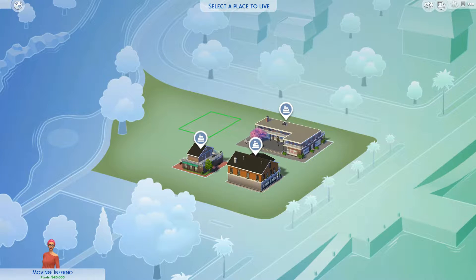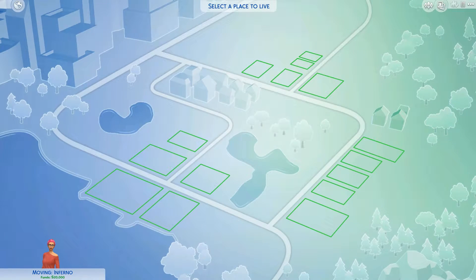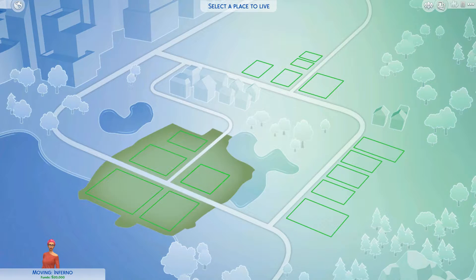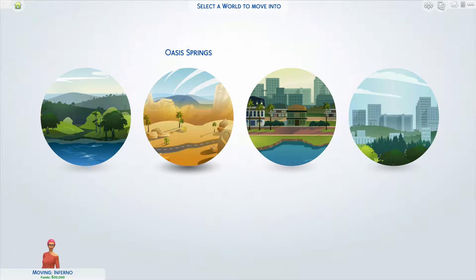So, Magnolia Promenade is not for moving into per se - it's the go-to-work one. I think you actually sell stuff here and all that jazz. Newcrest I believe is another place where you sell stuff. That's a completely vacant lot - nothing is here. I would move there, but there's nothing even there, so no.